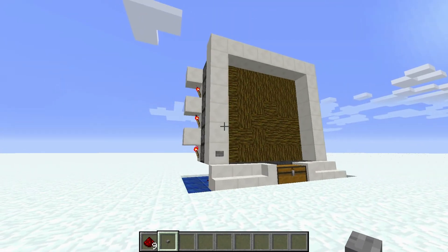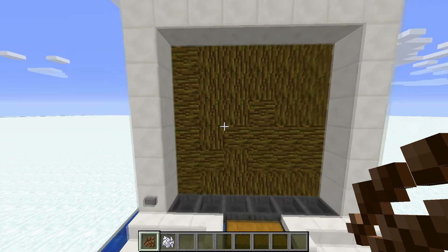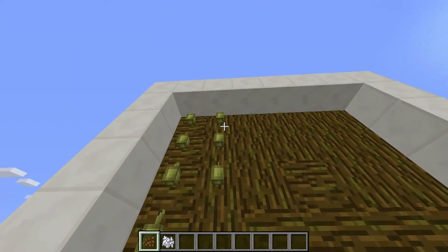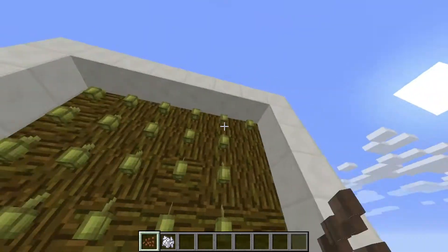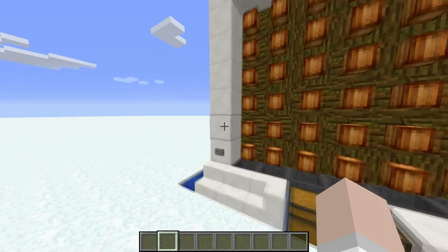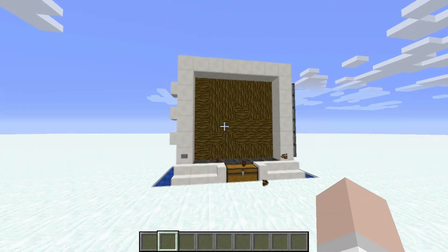Press the button and make sure that everything is working — and indeed it is. However, you are not completely done with this build yet, because what cocoa bean farm is complete without the actual cocoa beans? Fill in all of the spaces with your cocoa beans and wait for them to grow, or use bone meal to force the growth.